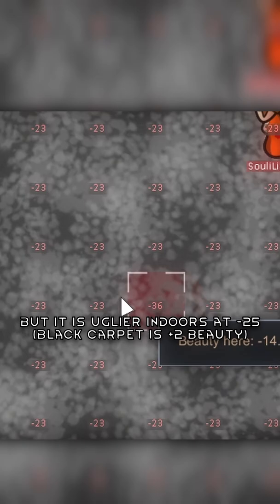It is quite ugly at minus 6 beauty, but it is uglier indoors at minus 25 beauty. It will extinguish fires on absolutely everything. You can also construct a fire foam shell for 25 steel and fire it from a mortar to unload on your colonists.